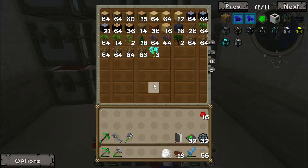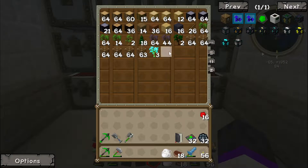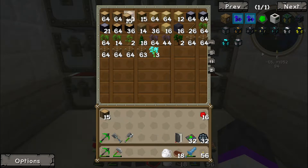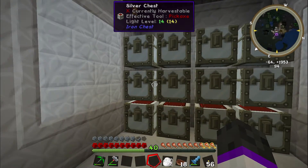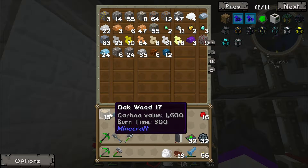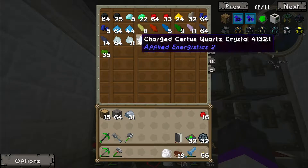We are going to need gears. Let's grab some wood out of here. Do you want to smelt some of this gold? Luggage keeps coming over here. We need wood, stone, iron, gold, and diamonds. We'll be able to make all the gears, but we'll need a diamond pickaxe once we get a couple more diamonds.